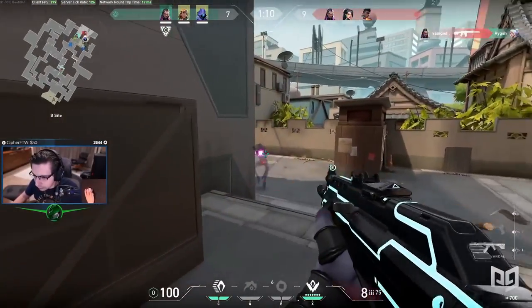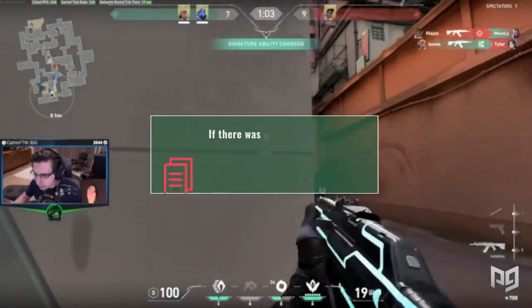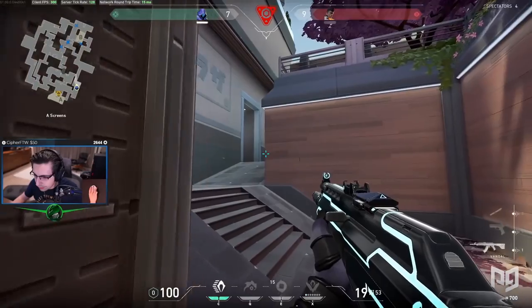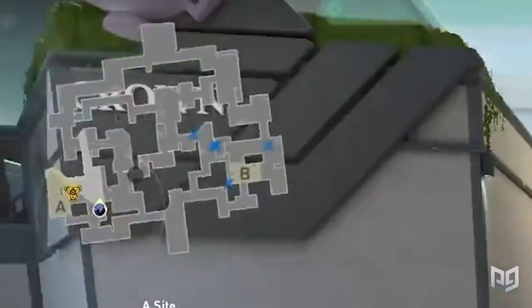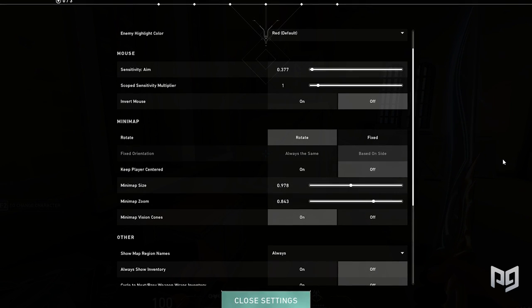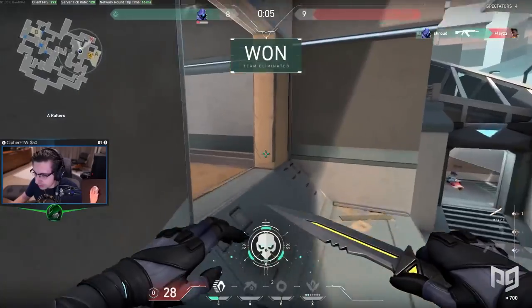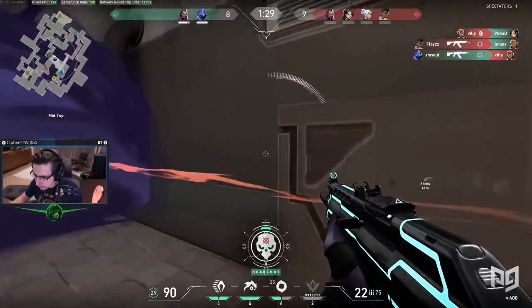Moving on to the radar section — good radar settings can actually help improve your game sense. If there's one group of settings you should copy from Shroud or any professional player, it's probably his radar settings. The radar is one of the most important tools in Valorant and something you should constantly pay attention to. Shroud uses rotate instead of fixed, keep player centered is OFF, minimap size is 0.978, minimap zoom is 0.843, and minimap vision cones are ON. Try messing around with your minimap settings and be sure to actually look at it during games.